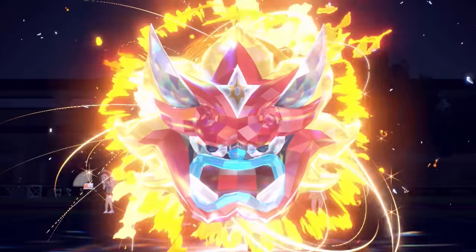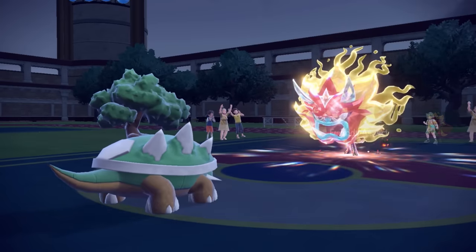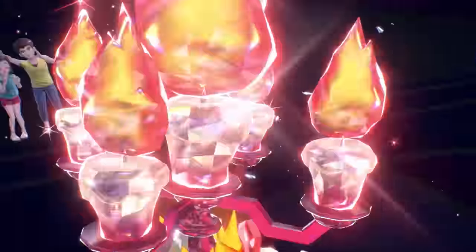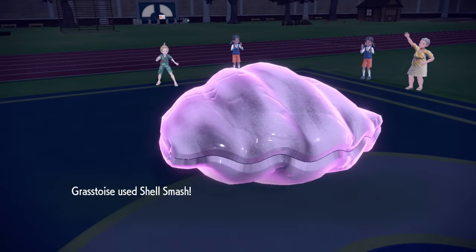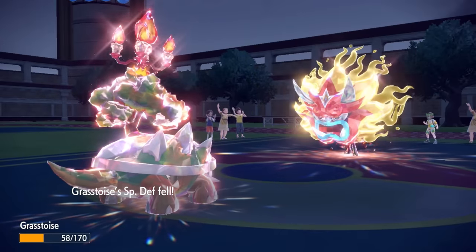He ends up going for the Tera. Ogerpon with its Tera gets a crazy mask effect and also gets the Embody Aspect, which gives it a nice attack boost. Torterra is a pretty thick fella though — look at the girth on this dude — it should be able to take an attack even with that boost, at least with Tera Fire. I put some candles on my tree. He goes for that Ivy Cudgel, smacks me with a stick, I am able to live that nicely, and now I go for that Shell Smash — plus two speed and plus two physical attack. Torterra could not be in a better spot.